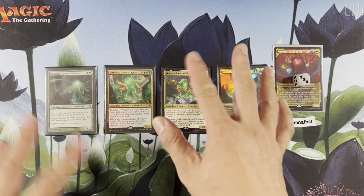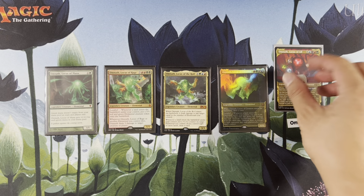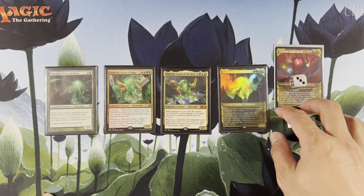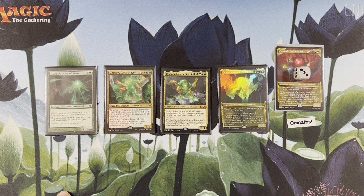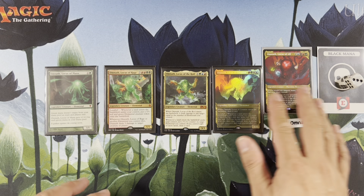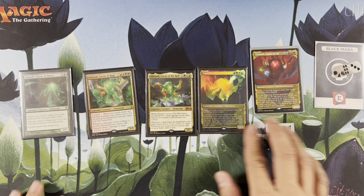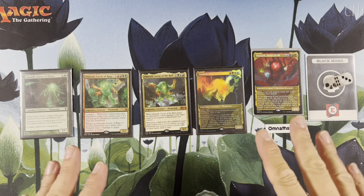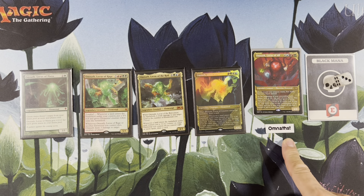So you have to remember where all your different colored mana are. If you don't use your 3 mana from Omnath or anything, you can just tap it — it becomes black and stays in your pool forever. So you can either put a dice on Omnath where you don't have a little black mana symbol and just keep it there until Omnath dies or you use it. With that being said, the theme of the deck is Omnath.